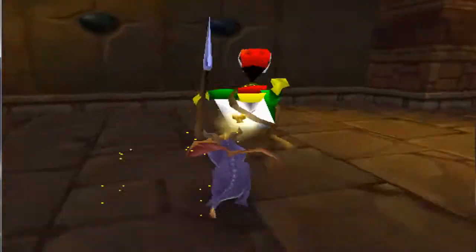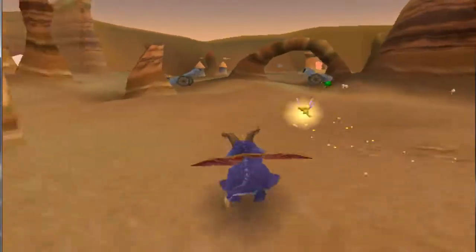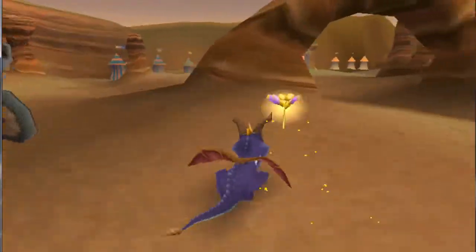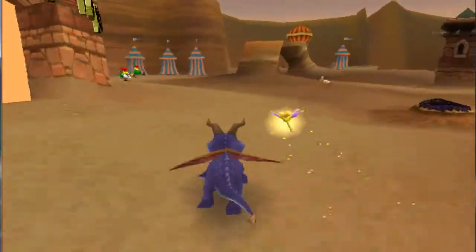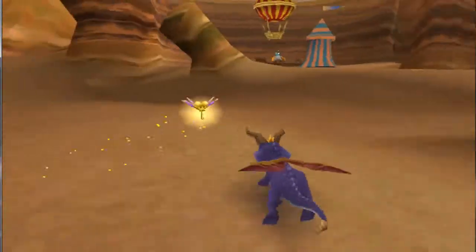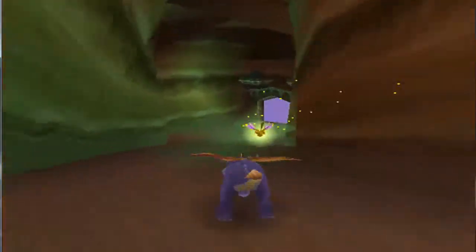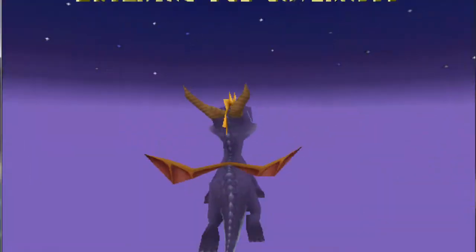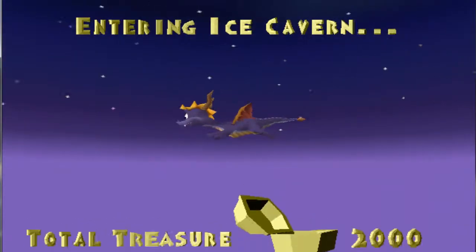Hello guys, welcome back to Let's Play Spyro Part 4. In the last part we did, we got this home world, we also got the Dry Canyon, we got Clifftowns, so the next one we're gonna get is the Ice Cavern. Yep, we're getting Ice Cavern now guys.